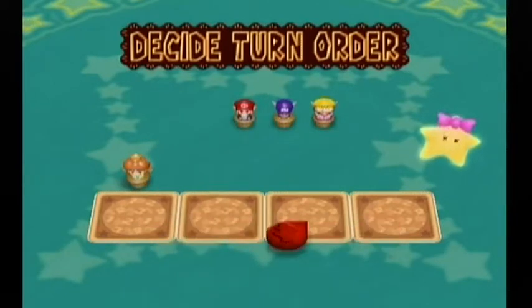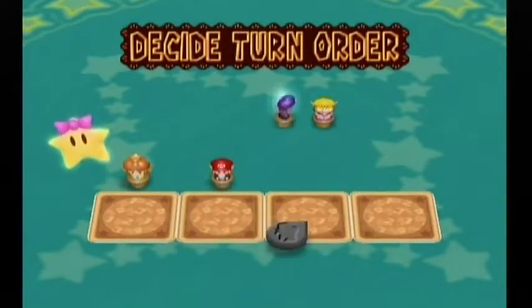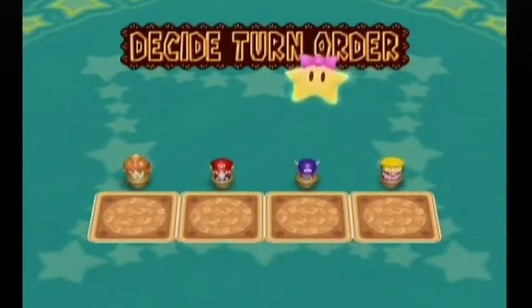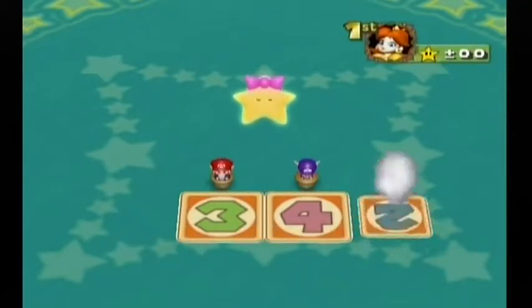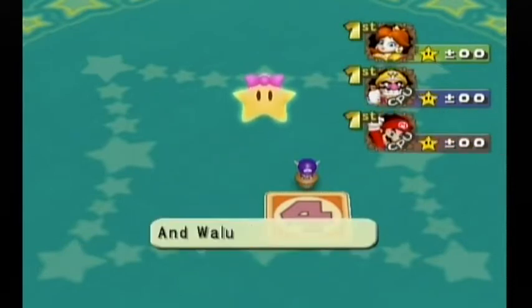Wario picks a card — and Wario's going to pick that one. Waluigi, pick the third one! Yes! Play order — this is basically how the order is decided. And I'm going to go first! Wow, sweet! Daisy is first, Wario is second... actually Wario is third and Wario is fourth. I picked a good choice.